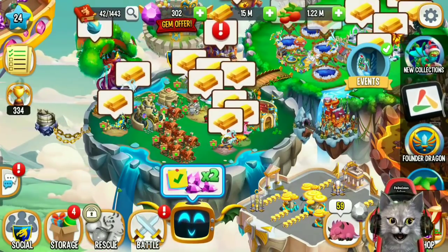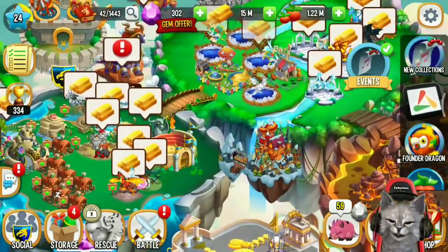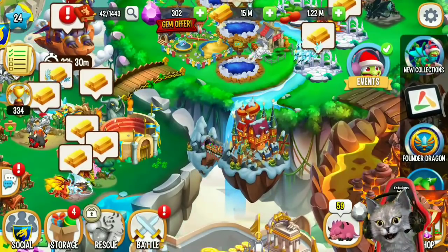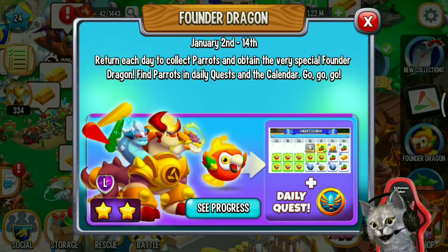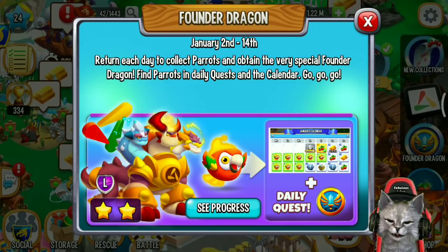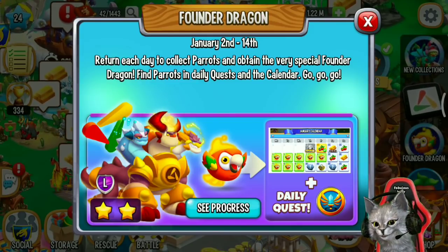Hey guys, it's me FabulousJoker again and welcome back to another Dragon City video. There is a new collection event where you can get a free legendary dragon in Dragon City. It's a Founder Dragon Collection. This collection event starts on the 2nd of January to 14th January 2021. Return each day to collect parrots and obtain the very special Founder Dragon.